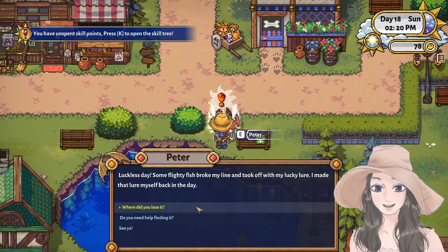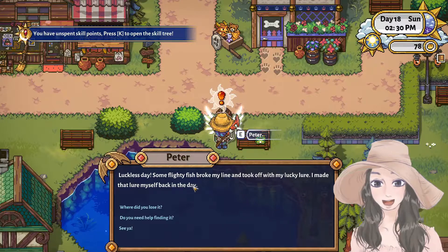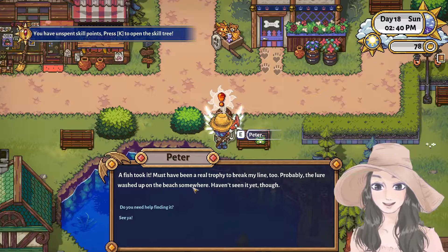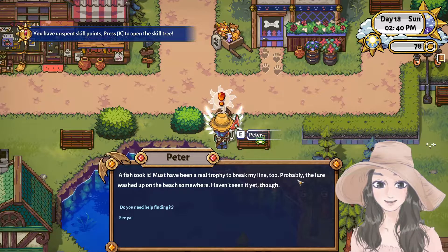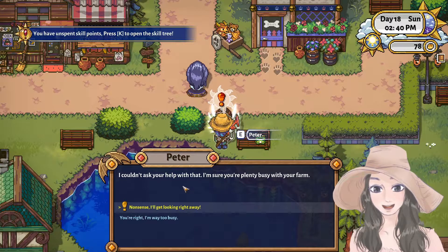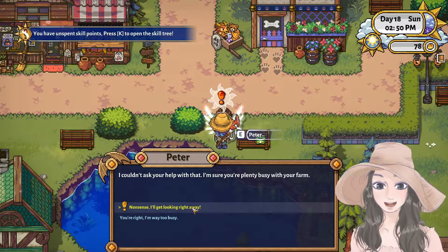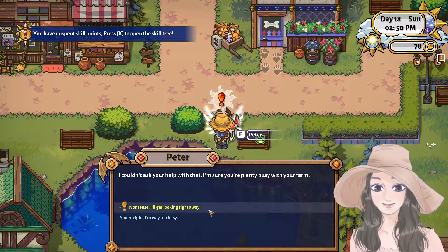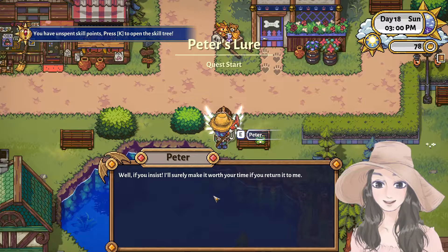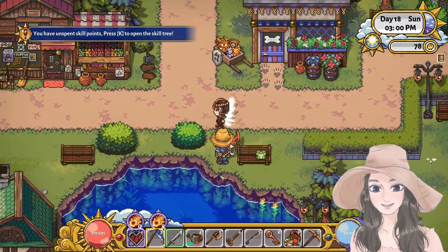Let's start with Peter's quest — luckless day. Some fish took his lucky lure and broke his line. He made that lure himself. He asks if we can help find it, and says he'll make it worth our time if we return it.